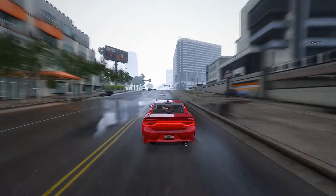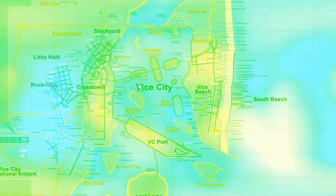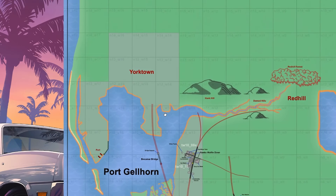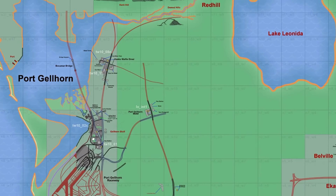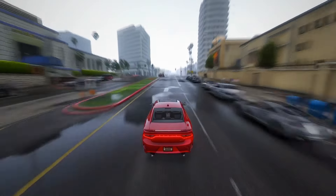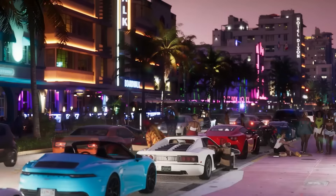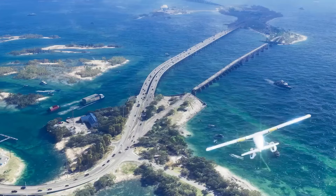Addressing rumors about the map's size, speculation abounds that GTA 6 will boast three major cities. While Vice City and Port Gorn are confirmed, the third city remains shrouded in mystery. There's a buzz that it might be Yorktown, potentially located north of Port Gorn. However, specifics about the placement of these locations marked in red are still elusive. The names extracted from the official trailer and leaks offer a tantalizing glimpse into the rich and diverse world awaiting players.